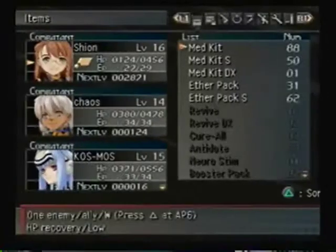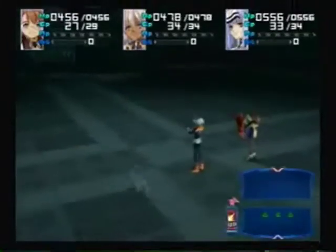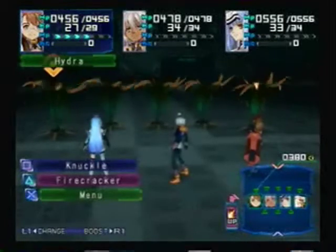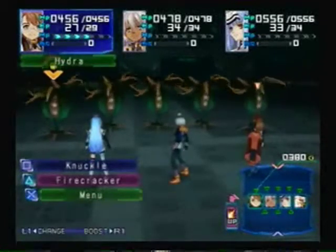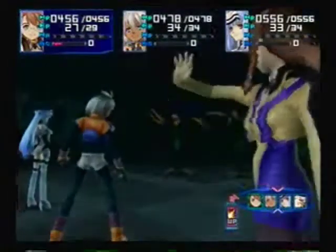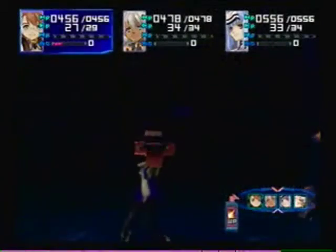Let's heal up our characters real quick. And in here, this is another optional fight you can do now or later, against these plant-type Gnosis — the Hydra. As you can see, they're not especially strong, but there's a lot of them, and in this case quantity does kind of take over for quality.